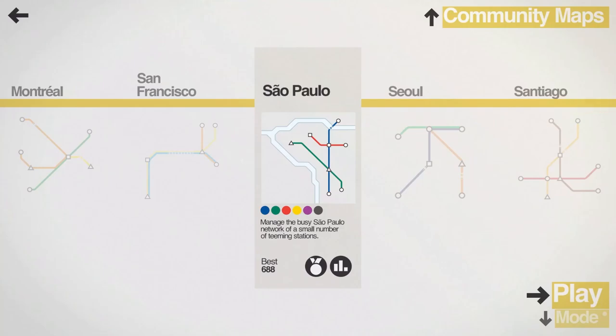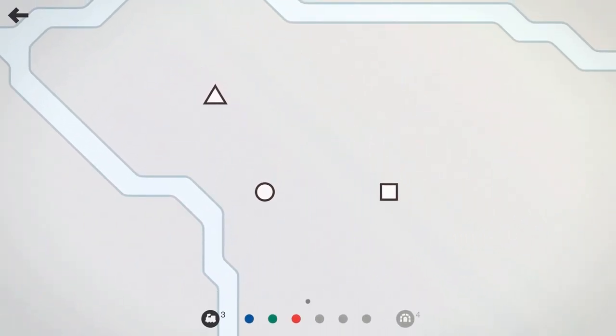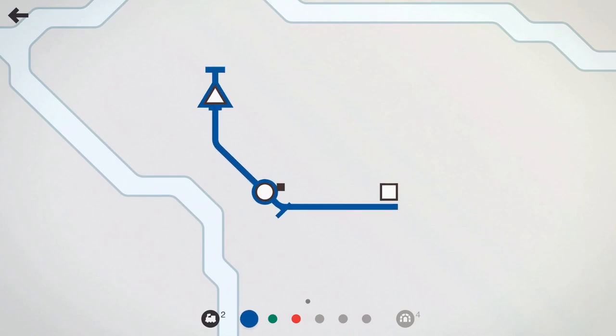We'll be managing the busy network of a small number of teeming stations. Looks like I didn't do so hot last time — a whopping 688 — so let's hope and pray that we'll do a little bit better than that. As always, we start out with the three basic stations: the square, the circle, and the triangle.